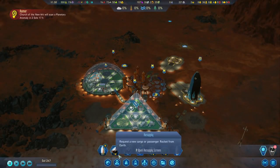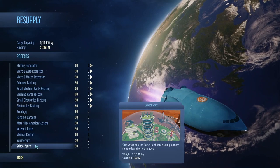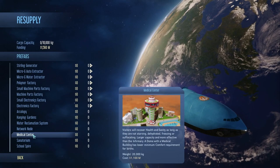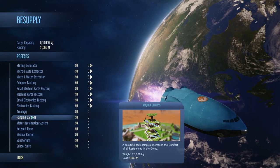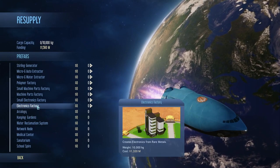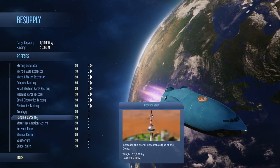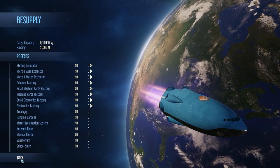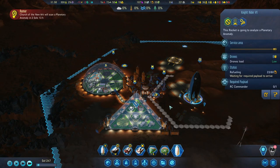I wonder if we can do that with supply pods — oh, we can. School Spire is a billion, so it looks like they're all billion plus. Archaeology is very expensive. Pink Gardens looks like the cheapest one, but it's also one of the worst ones to put in a small dome. We probably won't be doing that. We kind of have the money for it, but it's a lot of money.